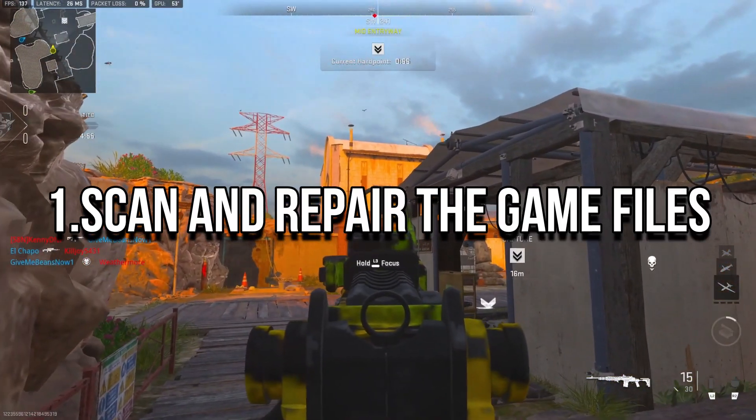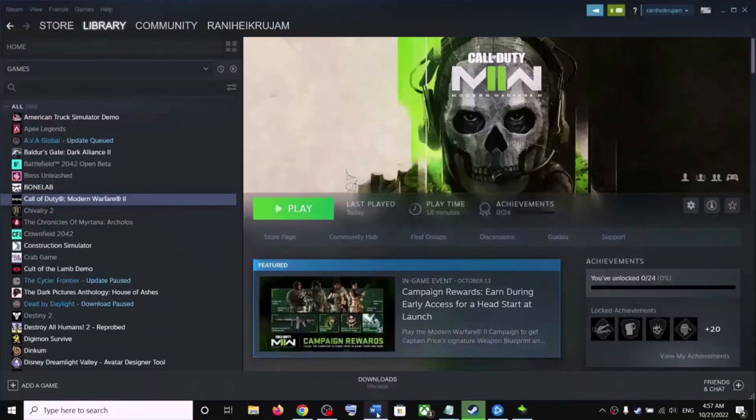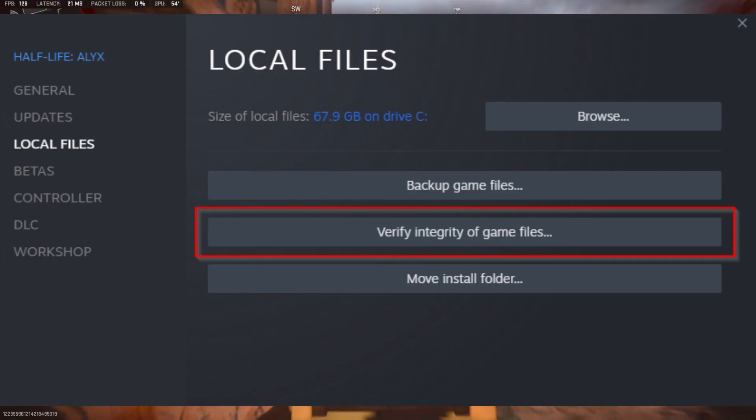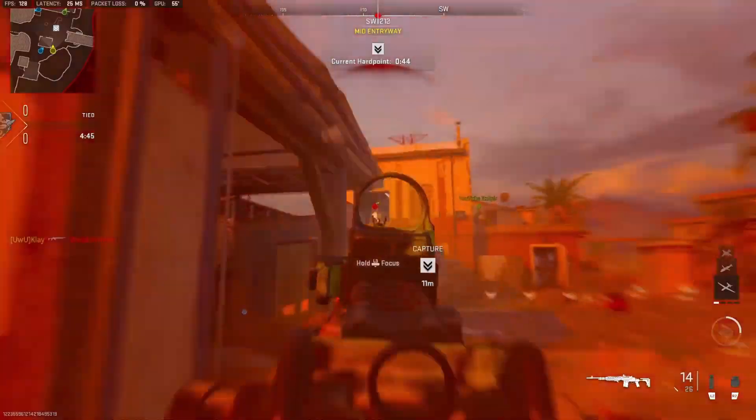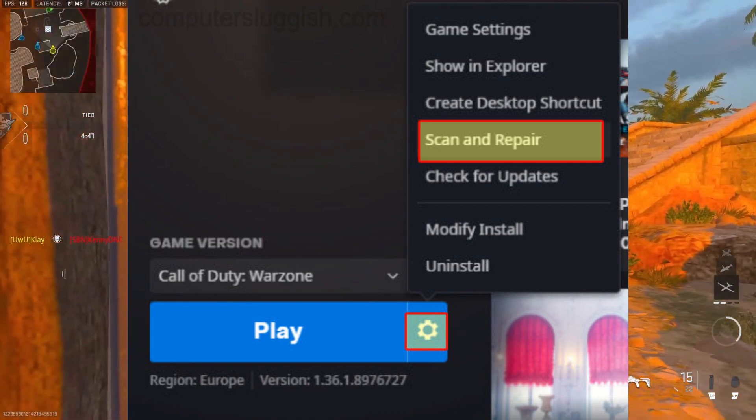The first method is to scan and repair the game files. If you're a Steam user, right-click on the game in your library, go to Properties, then Local Files, and click on Verify Integrity of Game Files. If you're a Battle.net user, click on the gear icon near the Play button and select Scan and Repair.